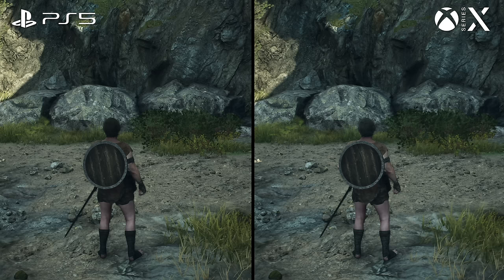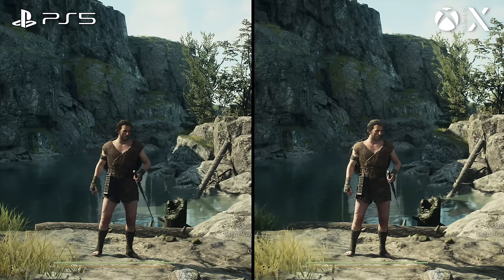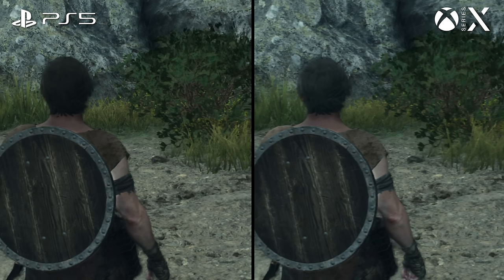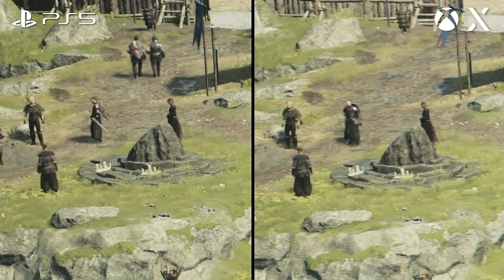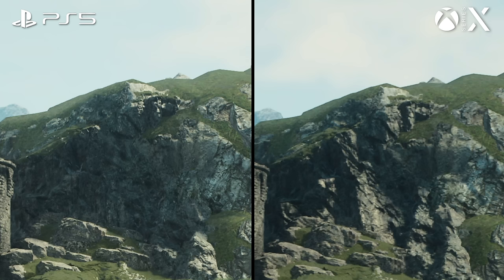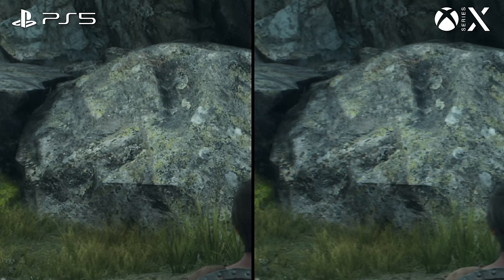In the visual settings, the PS5 and Series X are both basically matched with each other, as you might expect. Both consoles have similar shadow resolution, draw distances, and texturing. Both machines also use a checkerboard rendering technique, which is a familiar choice for RE Engine titles. Unfortunately, the image resolve on Series X appears to be broken as of the current patch, with visuals completely obscured by a fine grid of checkerboarding artifacts. RE Engine titles do seem to have recurrent issues with checkerboard rendering, and it's quite bad in this instance.